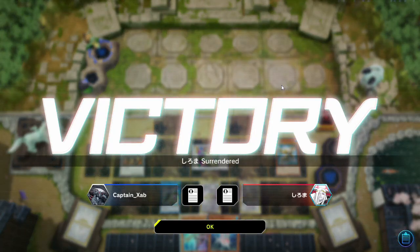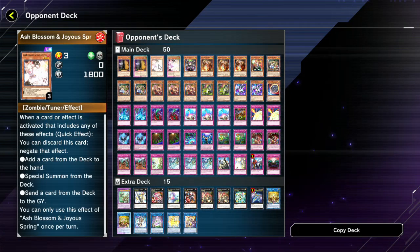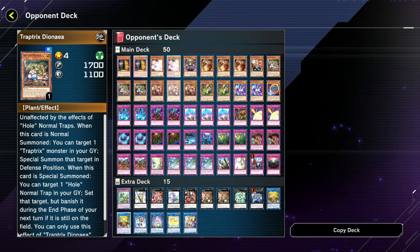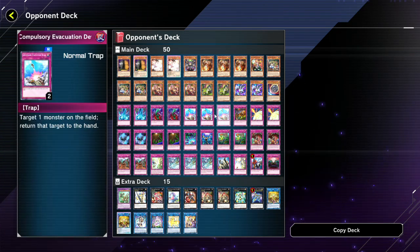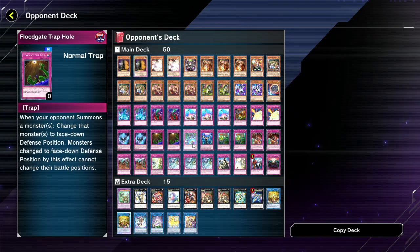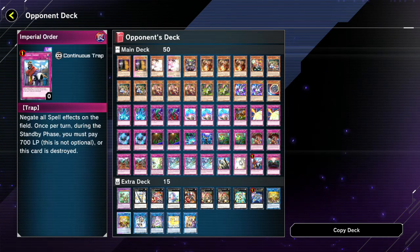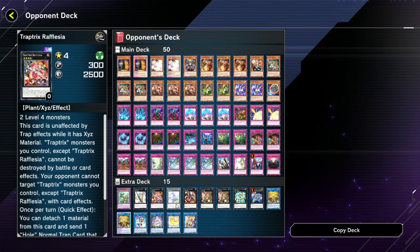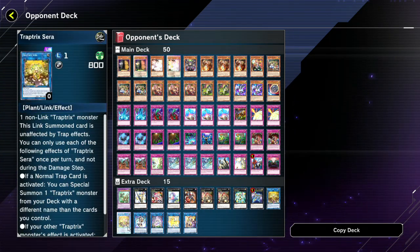Opponent concedes. Let's check the deck — they're playing 50-card Trap Tricks. I always say this: if you're going to play more than 40 cards, play 60 and put Grass in the deck. Playing 50 doesn't make sense to me. Maybe if you've got a lot of starters and can't fit exactly 40 you go to 41, but even that's not ideal. You want a high ratio of starters. Either play 40 or play 60 with Grass — anything else is just silliness.